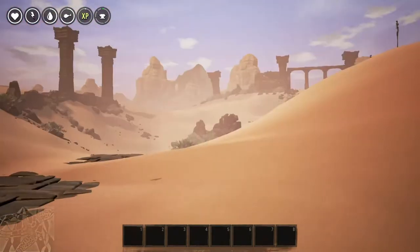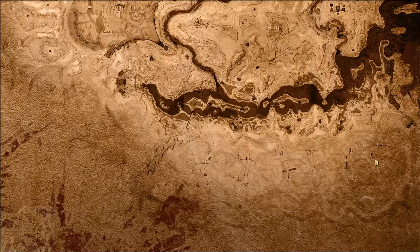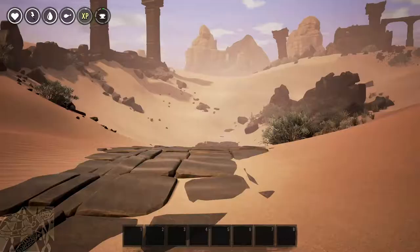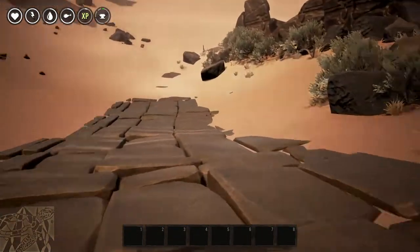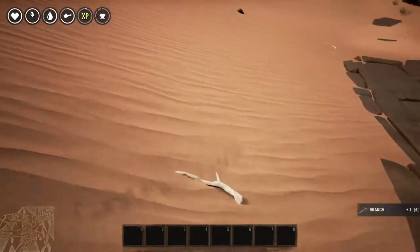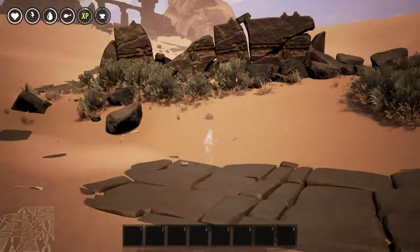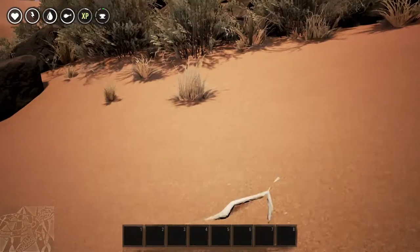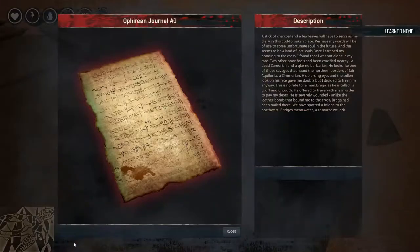I don't even know where I am — I'm way over here, I normally start over here. I think I get a water skin somewhere around this area, but I didn't see one. Okay, some ghosts — different races must start in different areas.